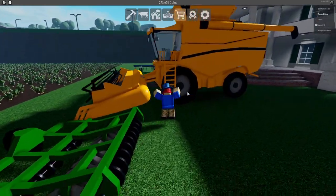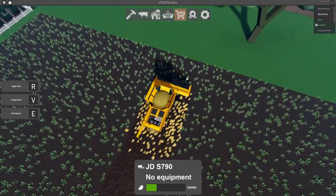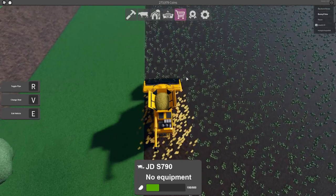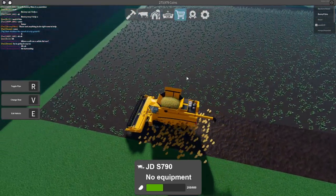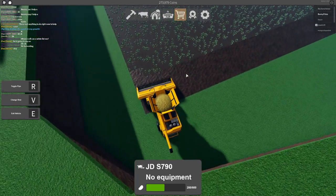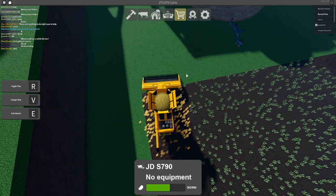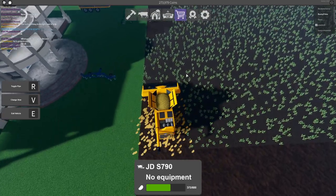We're beginning to harvest the potatoes for a massive payday. This combine has a capacity of 600 potatoes, which is convenient because you don't have to unload as often, and it harvests three tiles at once — pretty substantial for a large field. Harvesting is much easier than preparing the field, where you have to use the plow, then the cultivator, then seed it and wait. With this you just drive around and pick up potatoes.